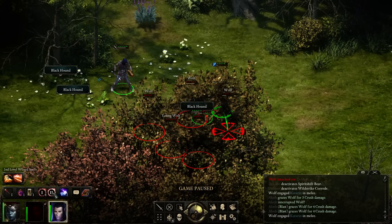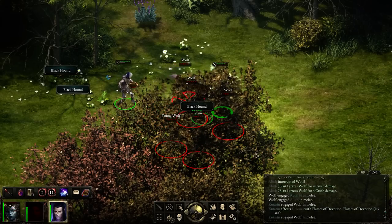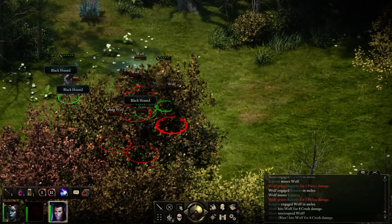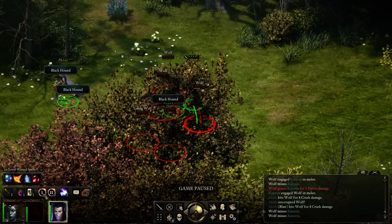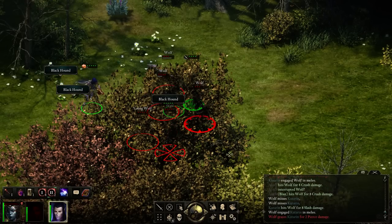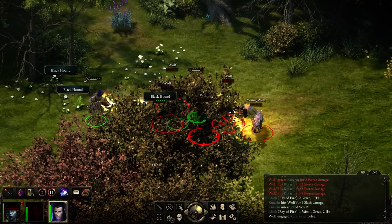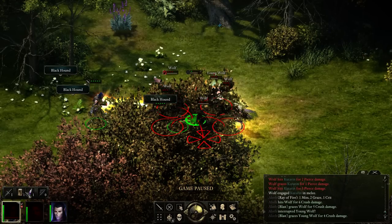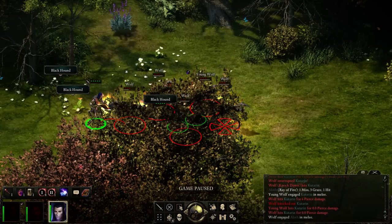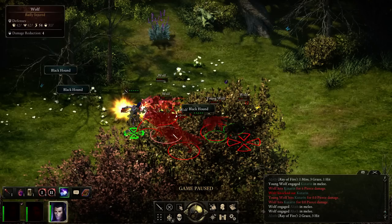Cast it that way. Meanwhile, fire ray this guy — should be a nice line attack. I think I'm actually hitting my own character right now, but I can't do anything about it. Alright, drink a Potion of Endurance. I think we're gonna have to reload a little here. He keeps getting interrupted out of his spell. There we go, he cast one.